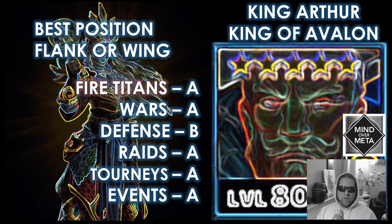As far as the best position for King Arthur, there really is no best position. I would say steer clear of the tank — he's a lone wolf type of hero, not really helping anybody except himself. He's going to excel in the flank or the wing. He can survive in both. If you don't have a fast mana hero for the wing, you can put him there. If you do have fast mana heroes, keep those in the wing and put him in the flank. He is pretty tanky, so he can protect himself well if the tank goes down. As far as Titans, he is going to be an A against Fire Titans — with the elemental defense down on a single target, that's great against Titans, and you could use him in place of Frida against Fire Titans.